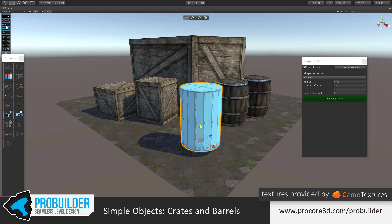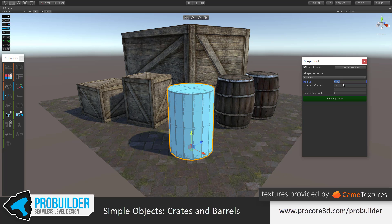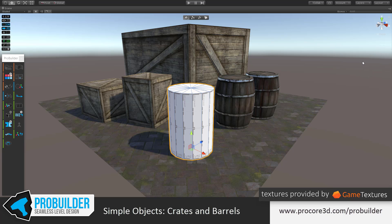I'll move this and turn back on snaps if you're using ProGrid, and move it down to the ground so I can visualize it a bit better. I've already got my settings from creating previous barrels. About 0.35 for radius, 16 sides — I can knock that down for a lower poly game to something like 8, and we'll smooth it later. I found 16 works pretty well; it's a good balance between looking good and performing well. Height 1 meter and 0 height segments — we'll add those in later. Click Build and then close the shape tool.